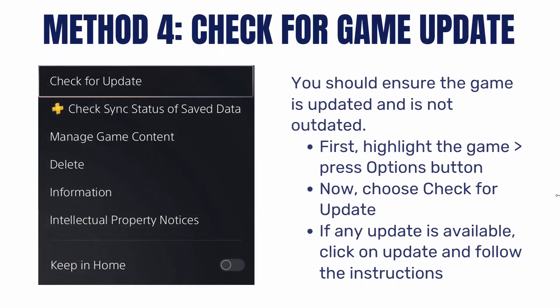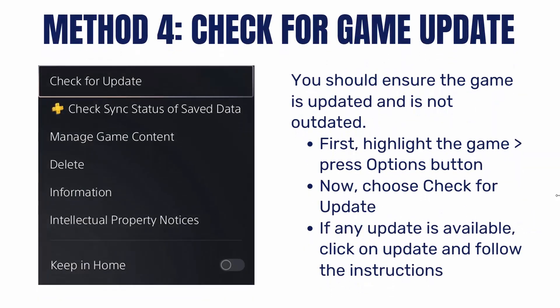The next method is to check for a Game Update. You should ensure the game is updated and not outdated. First, highlight the game, then press the Options button. Now choose Check for Update. If any update is available, click on Update and then follow the instructions to proceed.